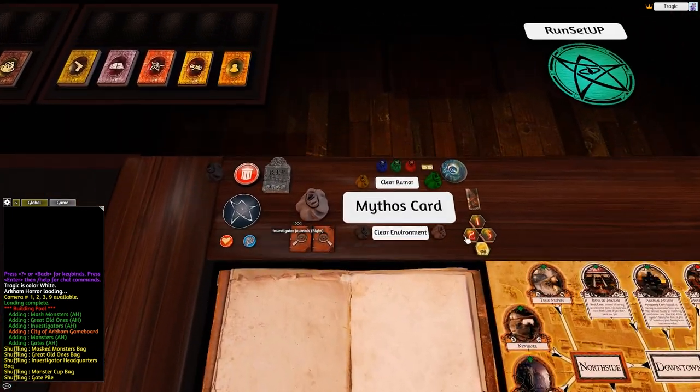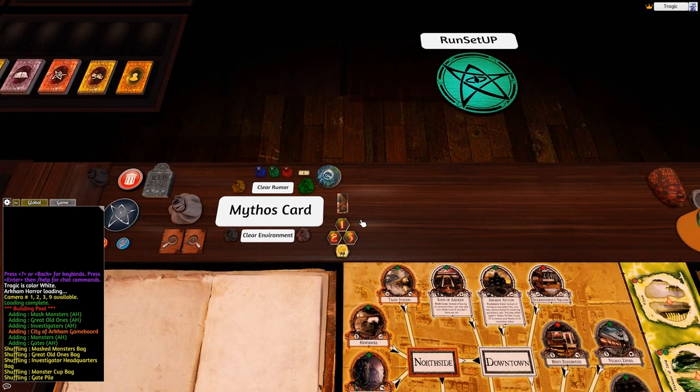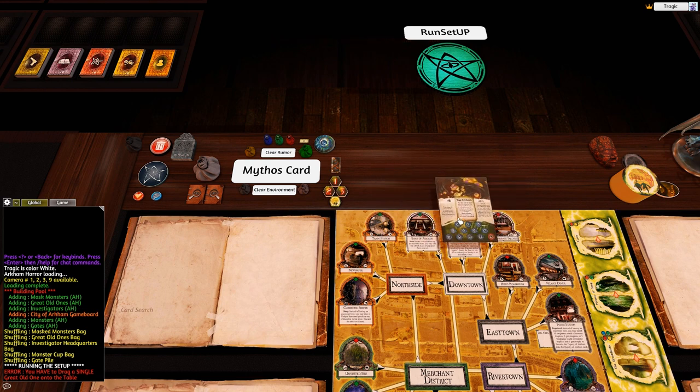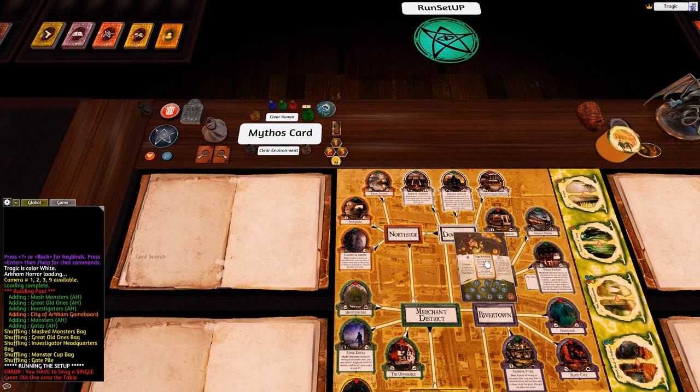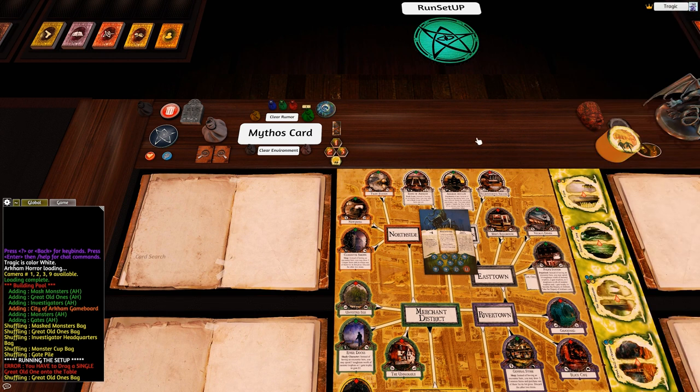Once set up, look in the token area for a bag called Great Old Ones - when you built the pool it added all selected Great Old Ones into this bag. Before hitting setup, you must drag at least one Great Old One onto the table. To choose a specific one, search the bag and grab the one you want. Otherwise, just randomly draw from the bag; it auto-shuffles every time.